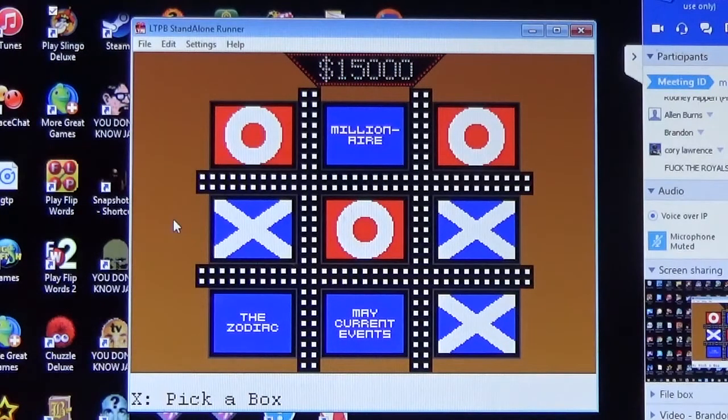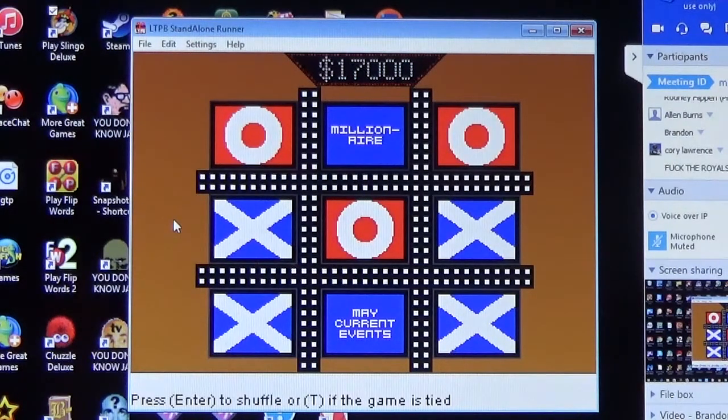Corey picks Zodiac for the block again. Question: what zodiac sign is represented by the lion and includes dates July 24th through August 23rd? Corey answers Leo — correct! Seventeen thousand dollars in the pot and two boxes left. Shuffle.